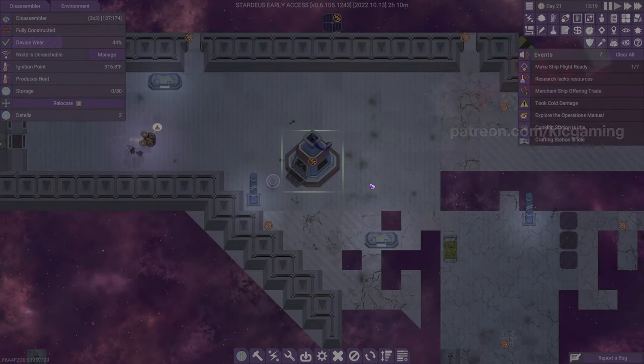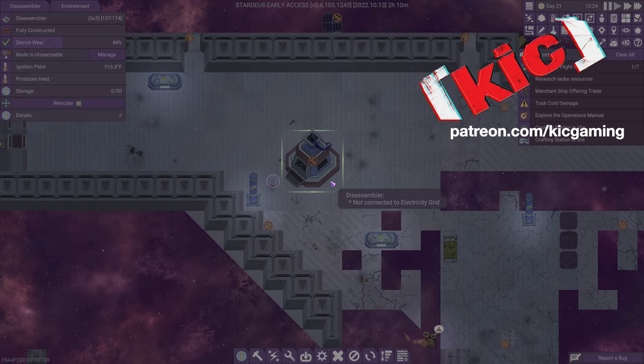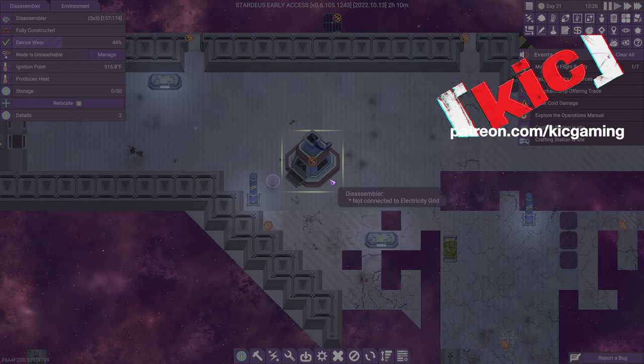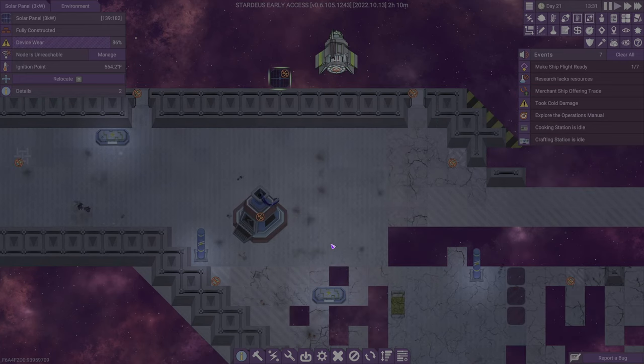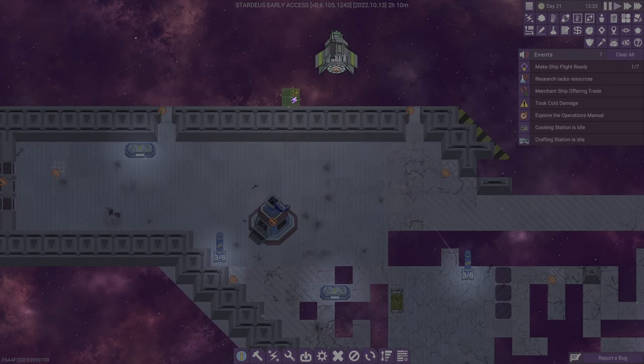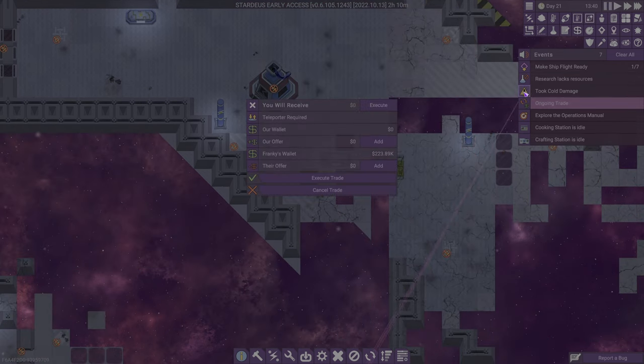On the last one we didn't get enough memory to be able to do things, so my eye has gone to the disassembler as well as the solar panel — I knew there was one around somewhere and I just couldn't find it. There you go, someone do something with that solar panel. We have a merchant that just arrived.